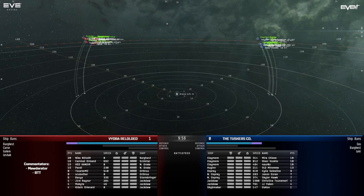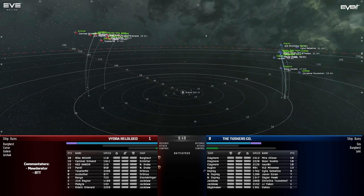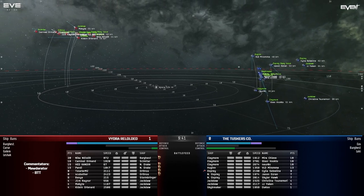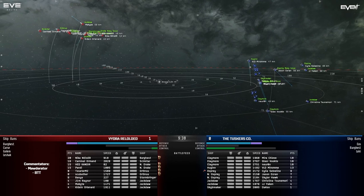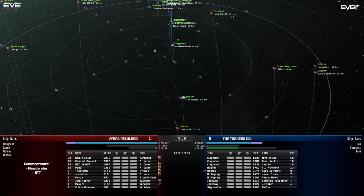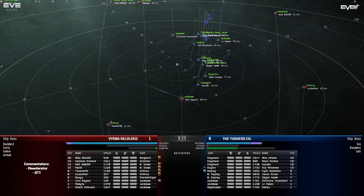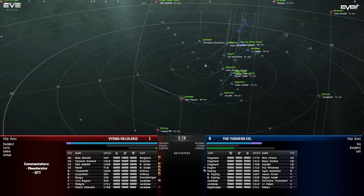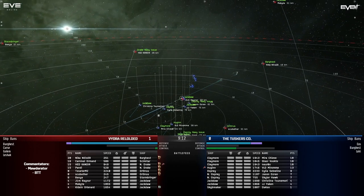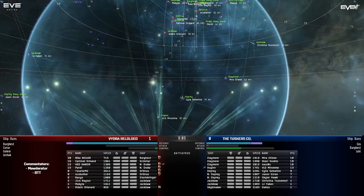First thing of note: we have a Hugin on grid and I can't help but feel that is almost a waste of a ship, given these two setups are going to be kiting each other at range. Immediately both teams are pulling range and painting each other. Tuskers are winning through the tracking disruption setup. Vydra might only have regular tracking guidance disruption on their Jackdaws, which is tragic if that's the case. The Bargast, Navy Drakes, and Orthrus on Vydra just aren't going to be able to project across the arena the same way Tuskers can.